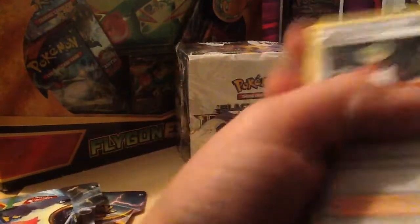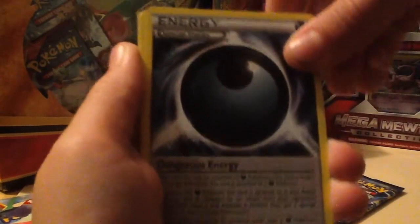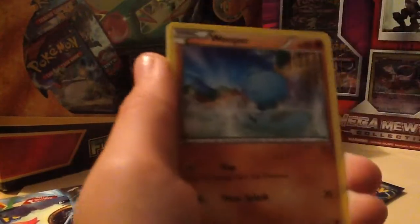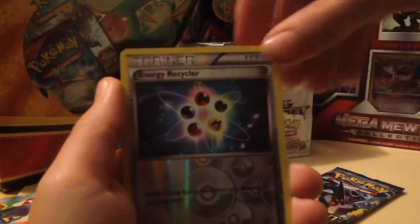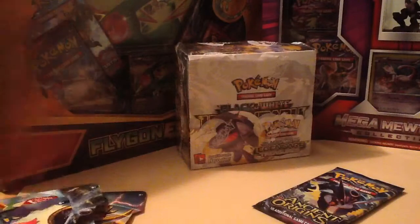Three from the back. First we have an Ace Trainer, a Dangerous Energy, a Rotom, Persian, Ball Toy, Wooper, Gumi, Beldub, Energy Recycler, and the rare is a Metagross. Got some good stuff in that. On to the second Ancient Origins pack.